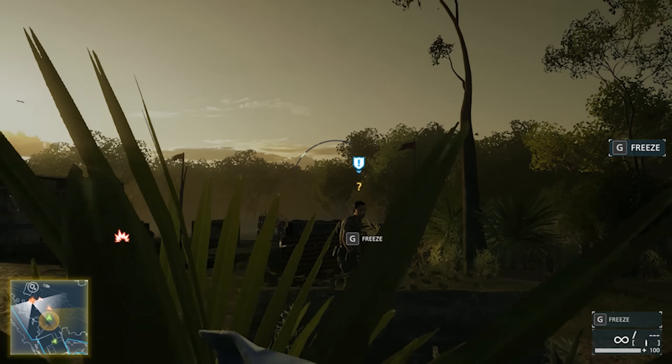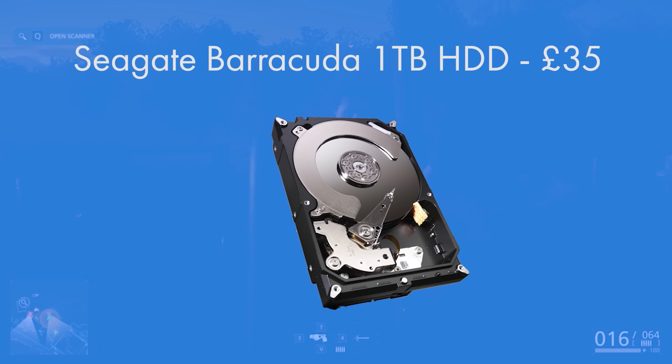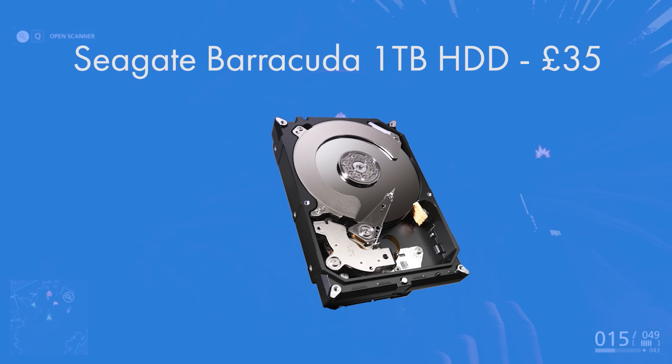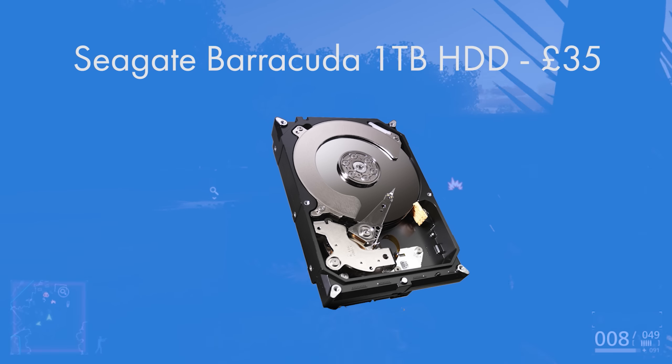For storage I went for the Seagate Barracuda — it's a 1TB capacity drive giving you over 1000GB, plenty of room for all documents, data, and even some of the latest most storage-demanding AAA titles. For £35 this Barracuda drive is a great choice. You can also go for the WD 1TB Caviar Blue, but this happened to be slightly cheaper at the time at £35.